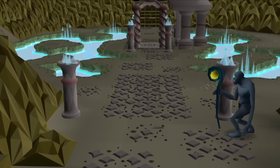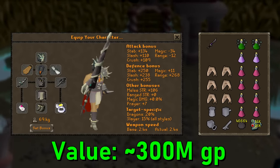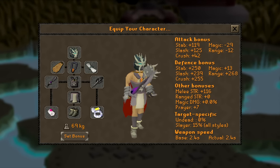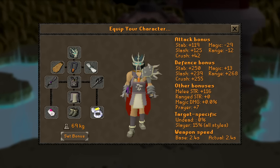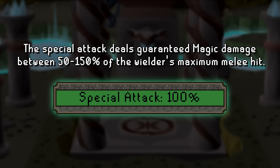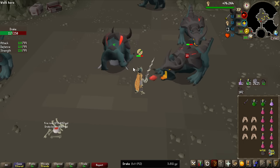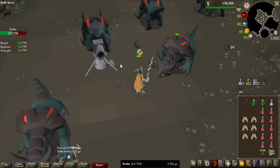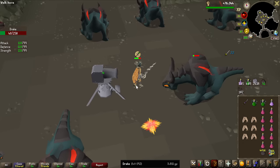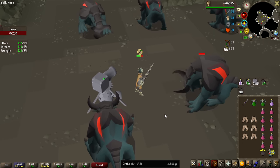The gear and inventory I'm planning to use for this grind is not too expensive of a setup. For the first time ever I am trying the Void Waker, because Drakes have pretty high defense and the Void Waker can never miss. We have officially begun the grind — 1 KC on the counter, Cannon is down. It's not multi-combat so the Cannon can only shoot one monster at a time, but it will increase DPS a bit.